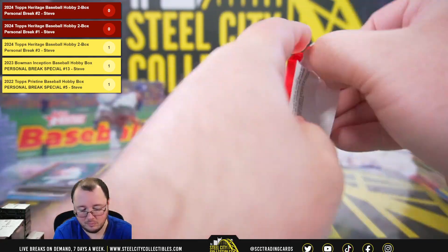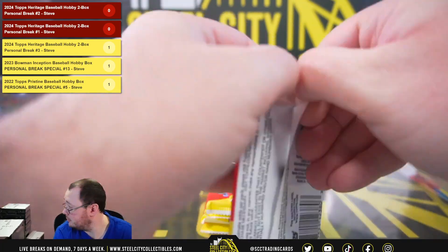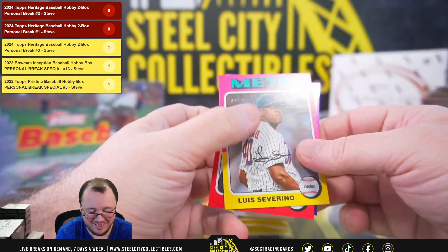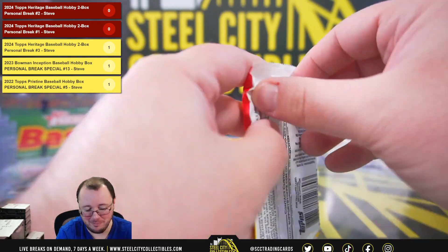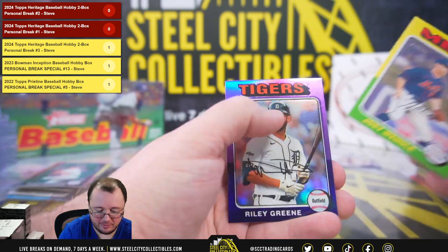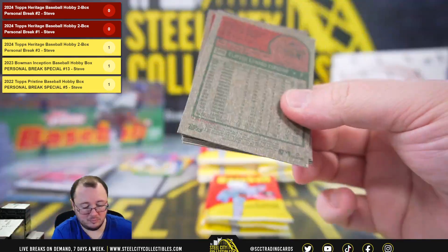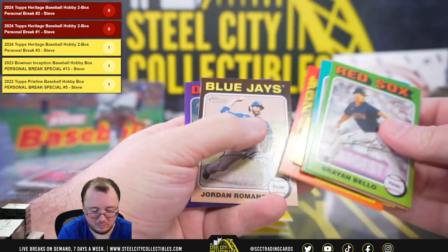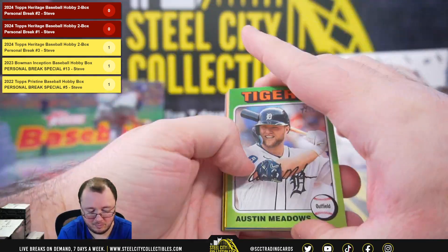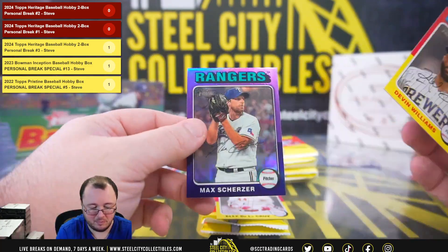Brent Rooker purple chrome. I love Archives. Severino short print. Alonzo purple chrome. White border Josh Naylor, purple chrome Riley Green. Kershaw. Another L.A. De La Cruz rookie. Camilo Duvall short print. Scherzer purple.